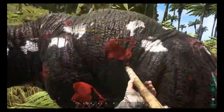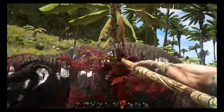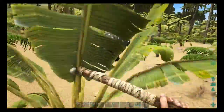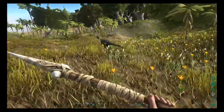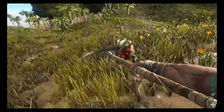Next we need to decide what to hunt. Passive dinosaurs such as the Parasaur or Theomia won't fight back but they will run away, meaning you'll have to give chase. The best option with these is to corner them in an area such as a cliff face. Your more aggressive predators won't run off but they will fight back, and at a lower level I'd suggest you don't take on anything stronger than the Dilophosaurus.